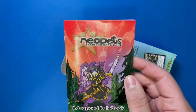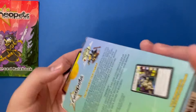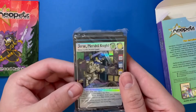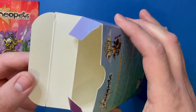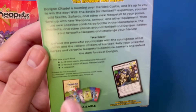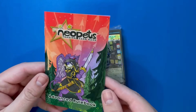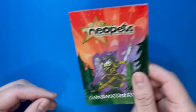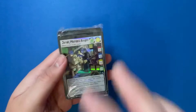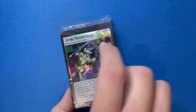So we get a rulebook to explain the rules, and then we get just the pack of cards here. There's no playmat included — I double-checked the back too, and yeah, it doesn't say there's a playmat — which is interesting because for this kind of game I feel like at least the starter playmat is pretty necessary. So let's go ahead and open these up and I'll chat about the card game as well.